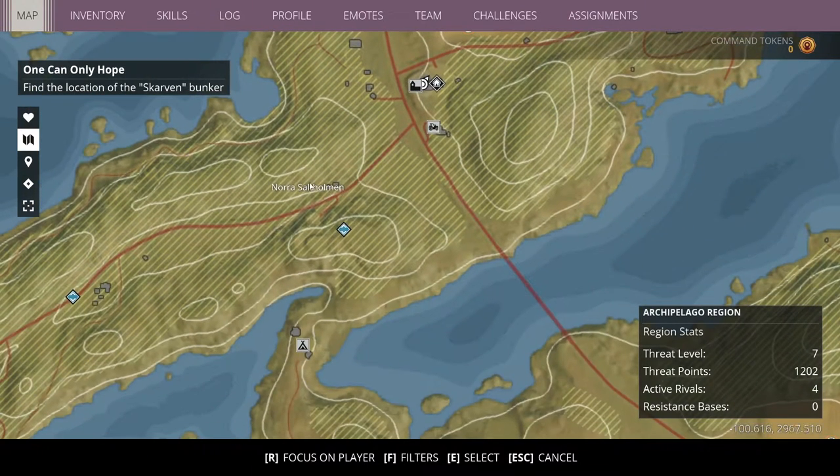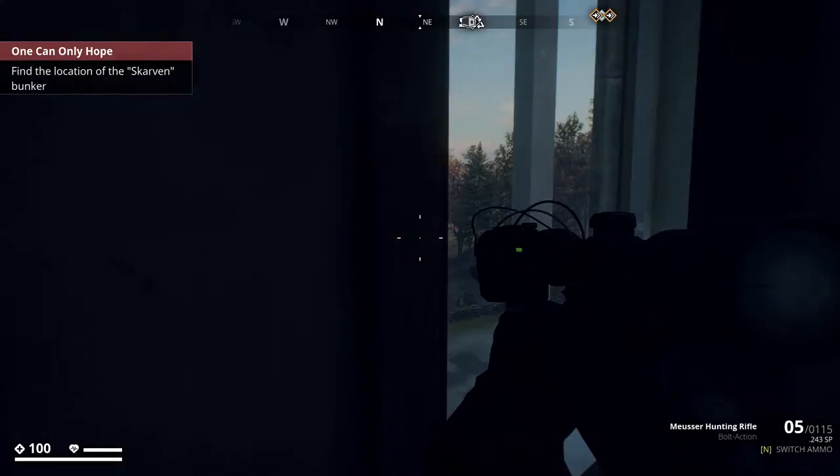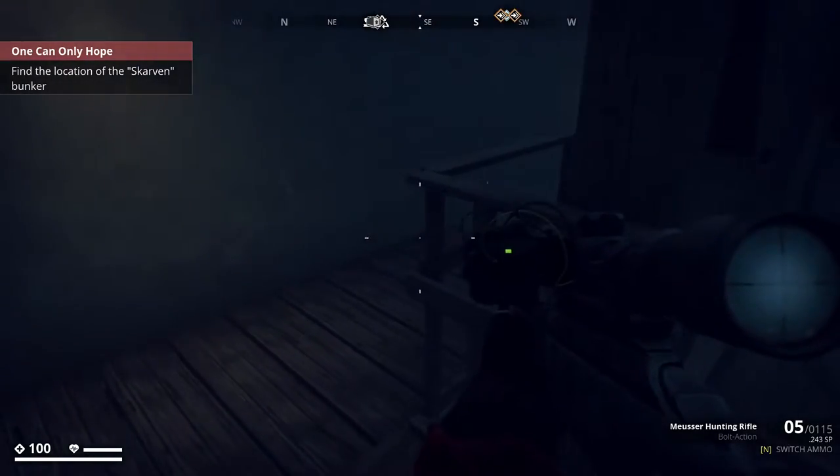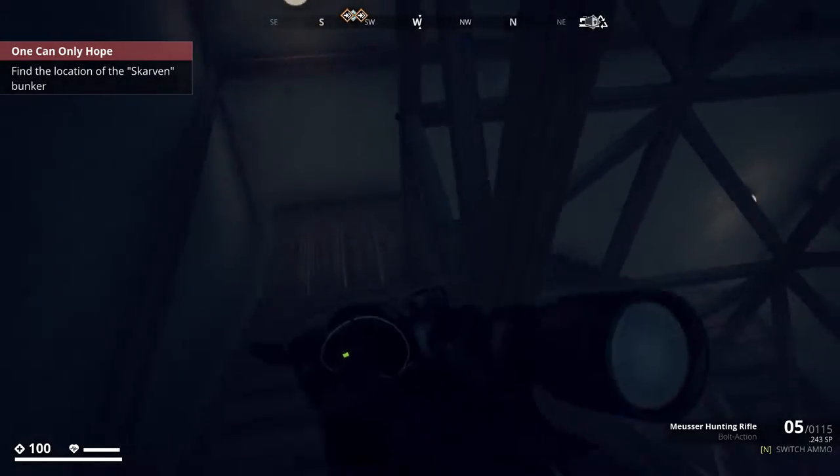Our plan for today will be to go and do the missions - one can only hope - and maybe Road Rage. So we're going down that way. I'm a little chicken. Let's go downwards and see what we can do and how we can get out of here.